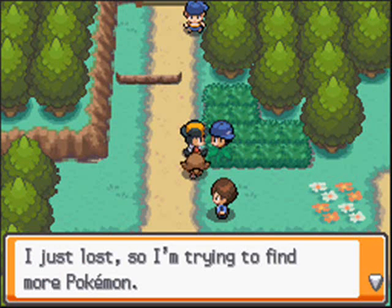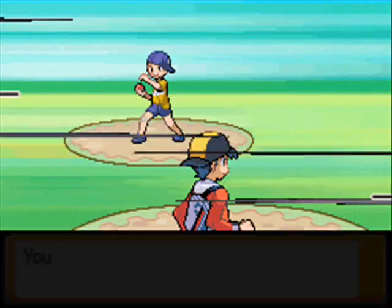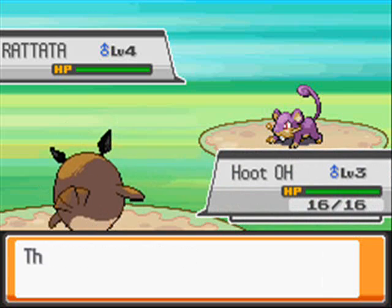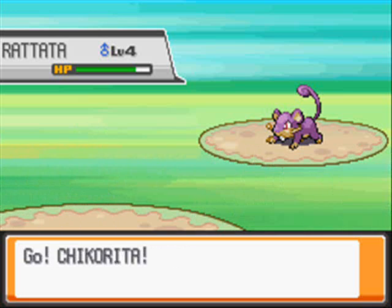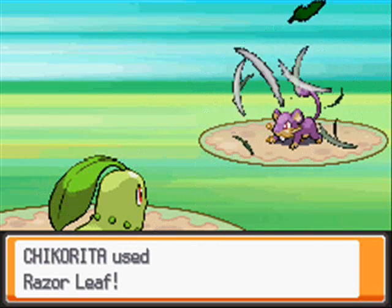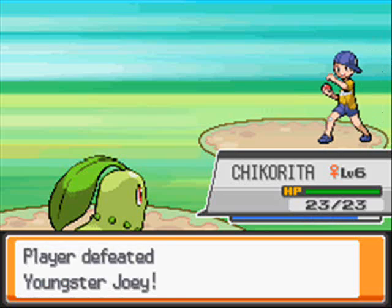I just lost my target, so I'm trying to find more Pokémon. A trainer says, 'You look weak, come on let's battle.' So you look weak and you're gonna challenge me? That's not very smart for you because I'm gonna beat you. With my Razor Leaf, I'm sure it's gonna take it out. Yeah, I did — I took it out.